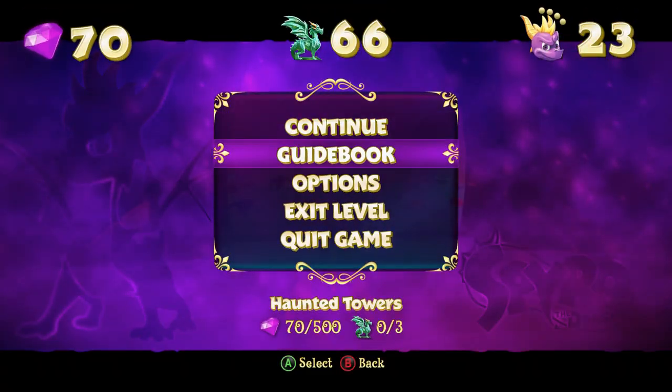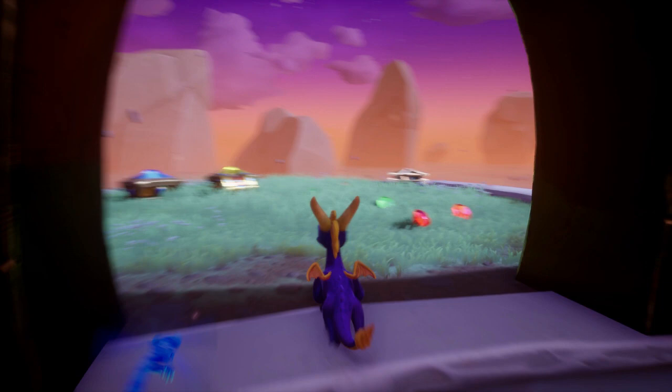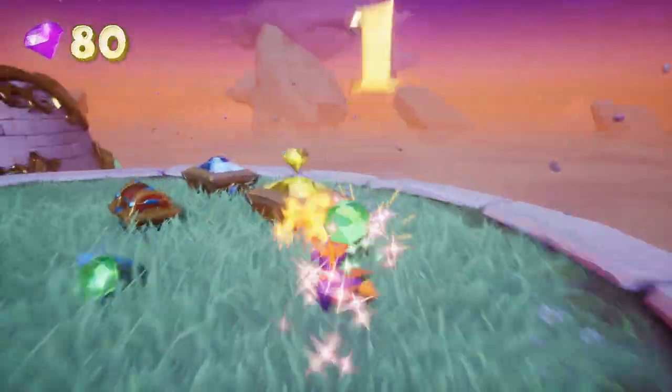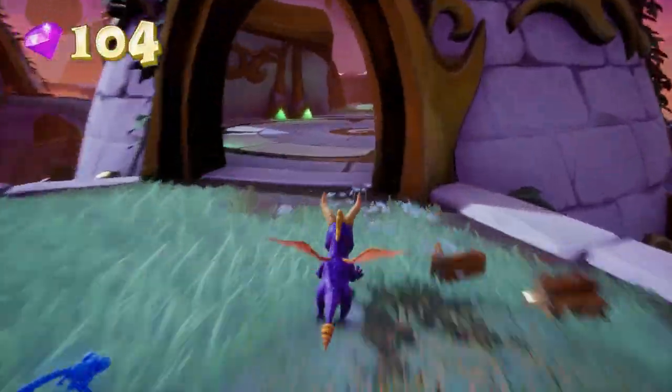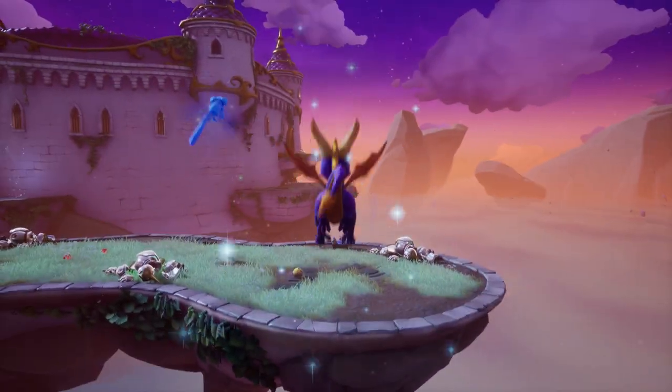Anyway, in this level what do we have? We've got three dragons and 500 gems. We'll collect these guys and we'll see what else is in the level. There's a few secrets which are actually hard to get to too. I'm excited for this one.